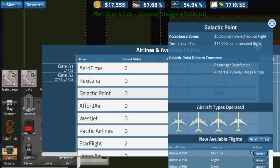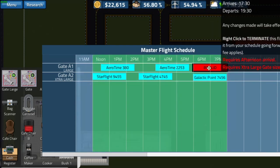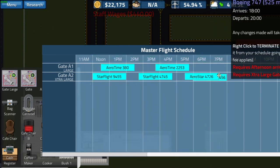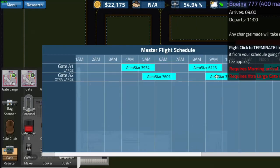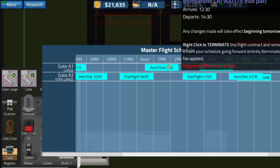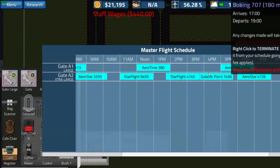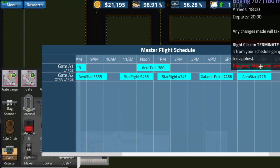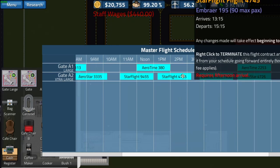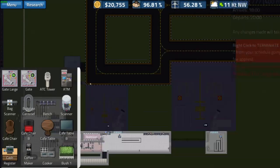There's a 1 PM afternoon flight available — we'll accept it. It requires a large gate so we'll bump the other gates around a little bit to squeeze it in. There we go — that'll help us out a little bit. Now we've got our 10 flights in so we'll make a bit more money, assuming we can handle the people coming through.